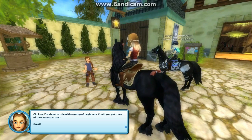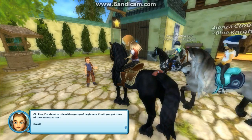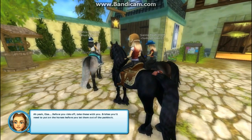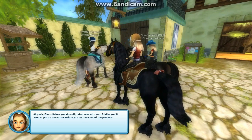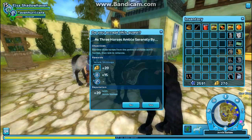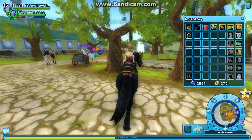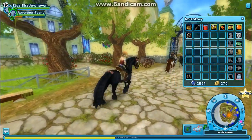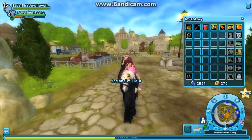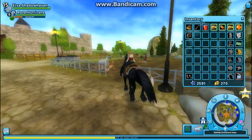"I don't think we need to decorate more than this, since people aren't really coming to see how fancy we've made the place. Elsa, I'm about to ride with a group of beginners. Could you get three of the calmest horses? Before you ride off, take these with you — bridles you'll need to put on the horses before you let them out of the paddock." So they actually made a quest that requires you to use these horses over here. That's nice.